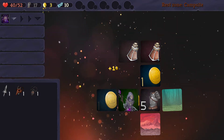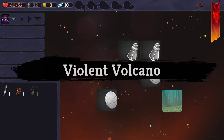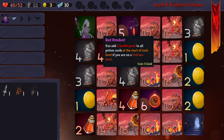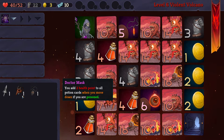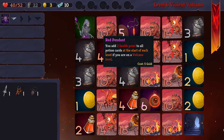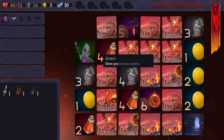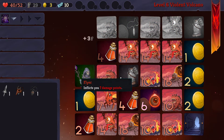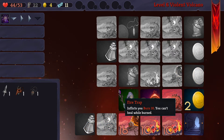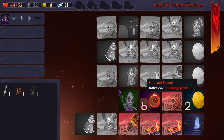Some artifacts correlate really nicely with others. You can avoid certain areas. The doctor mask that I have really only works for poison in the forest area. But I can avoid getting artifacts like that — like the Radiant Pendant over here: you add two health points to all potion cards at the start of each level if you are on the Volcano level. I don't have enough to get that, and it only works on the Volcano level. There's a little bit of that going on, which I like. I'll grab the armor, grab the money, take the seven. I don't have enough for that. The burn kind of sucks depending on who you're playing — it just prevents you from healing while you're burned. It's not the worst in the world.